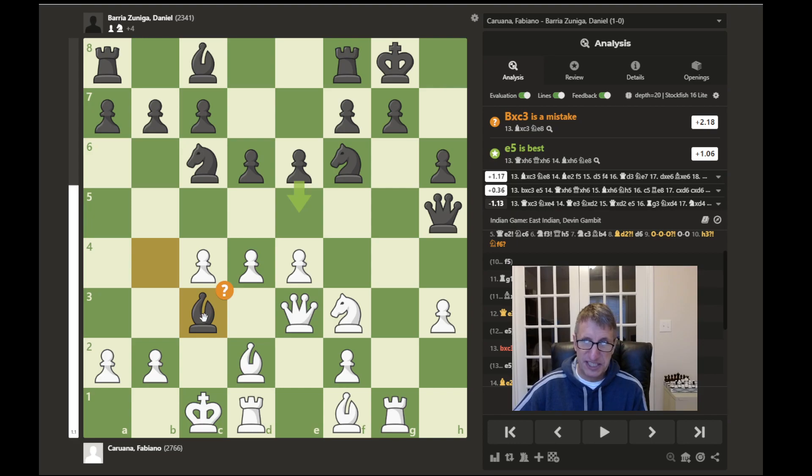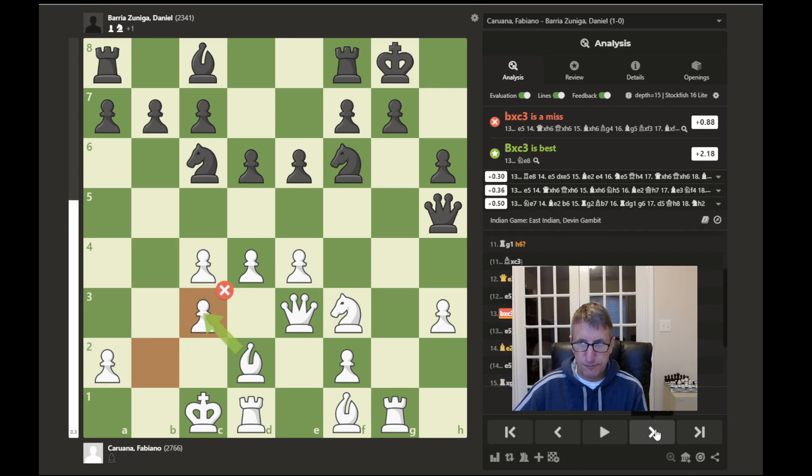Now bishop takes c3. The computer says that's a mistake, that e5 would have been better to try and counterattack in the center. After the knight is captured with b takes c3, the computer prefers a capture with the bishop. But we'll see why Caruana left his bishop there with the queen — he wanted to keep this battery aimed at h6.